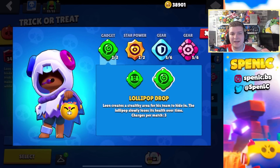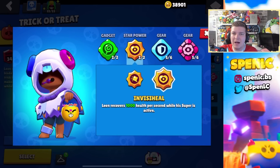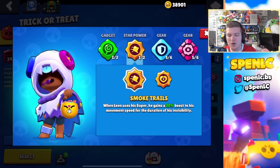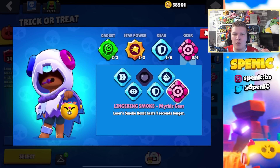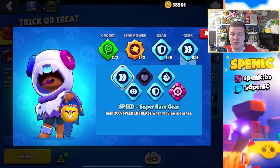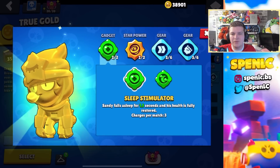Leon's build is pretty simple. Lollipop Drop is going to be the better gadget every single time. In terms of star powers, Invisiheal is your go-to pretty much everywhere, but if you're on a really long range map and want to make use of your super for quick takedowns, Smoke Trails can be somewhat underrated — I've seen it used quite often on maps like Shooting Star. In terms of gears, the mythic gear is really underwhelming — an extra second longer isn't that valuable. I'd rather get more value out of other gears; a lot of times I use this setup right here, especially for that little bit of extra shield when going in on brawlers.